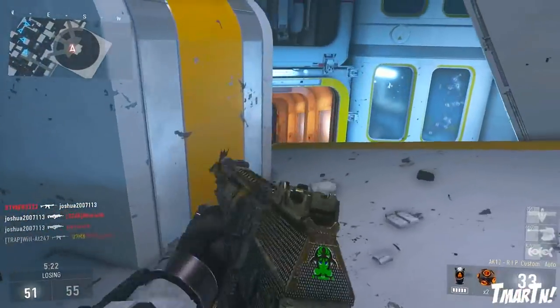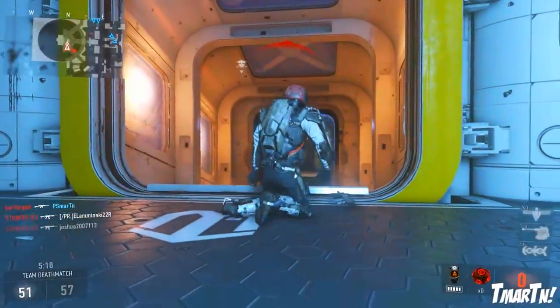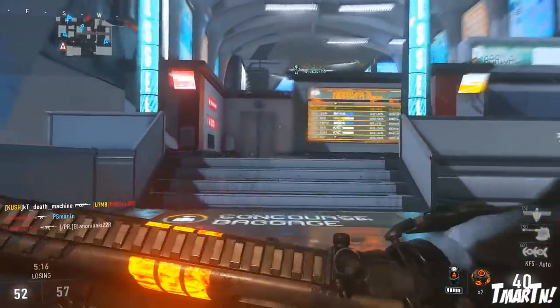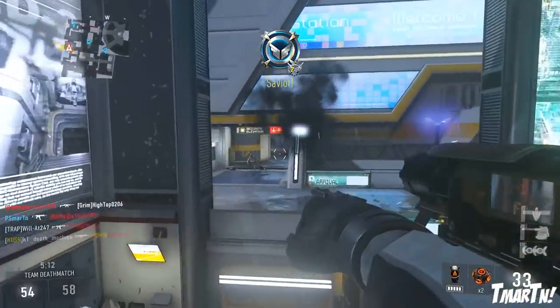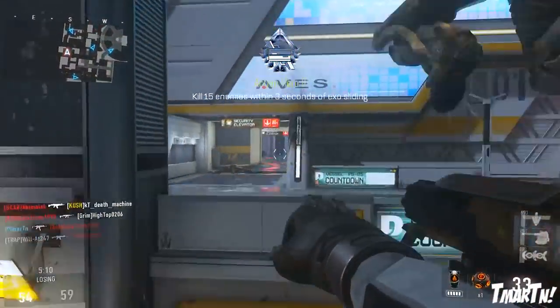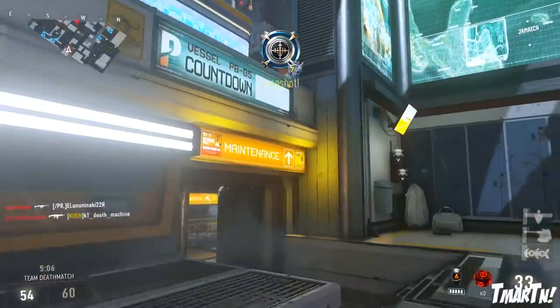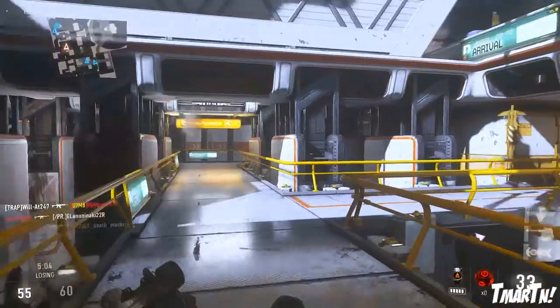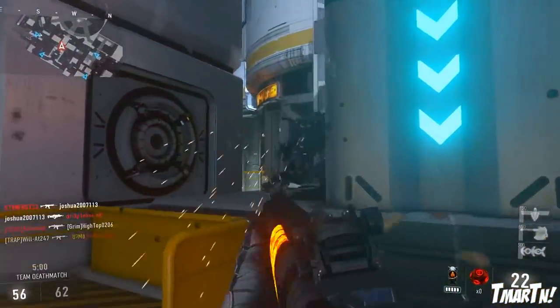It goes on to say: popular from the 17th century through the early 19th century, the blunderbuss could be considered an early form of shotgun and was often adapted to military and defensive use. It was effective at short range but lacked accuracy at long range. This weapon was commonly used by pirates and thieves. So how cool is that — a blunderbuss, a weapon used by pirates and thieves, in Advanced Warfare?